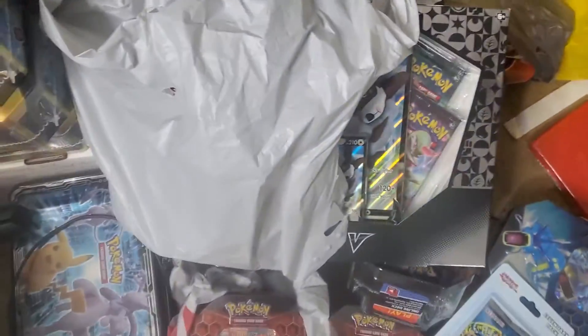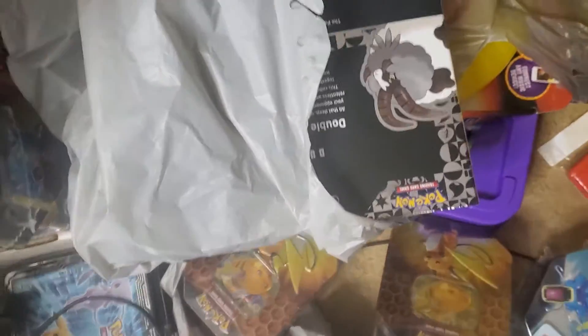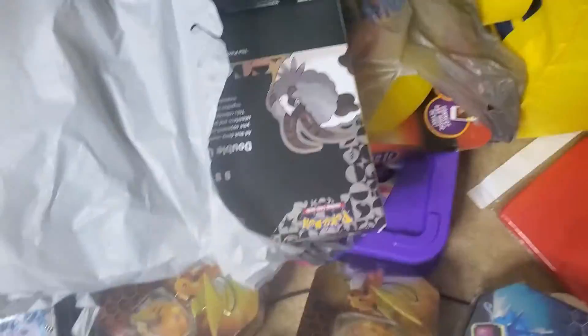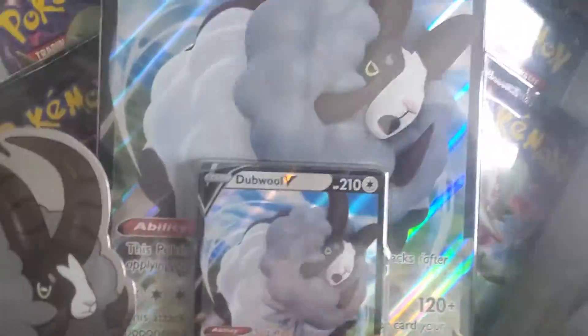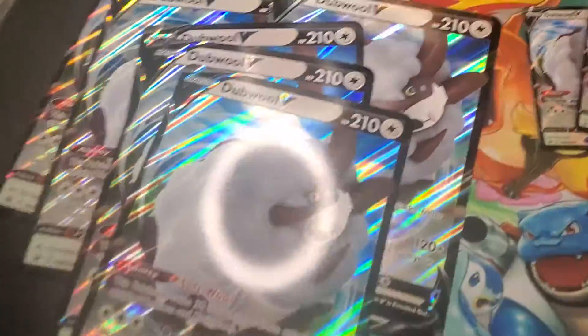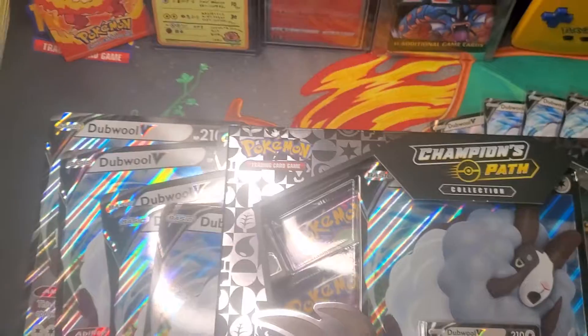Let's get into our box over here. We got a couple Champions Path packs here, and another one there. We're doing a lot of these quickies and still no Charizards, but we're not gonna lose faith. I'm even dressed for the occasion with the socks. Let's get into this double box right here on top. I am also going for the world's biggest collection of double jumbo cards and double promo cards — look at that, we're gonna add another one to the collection.